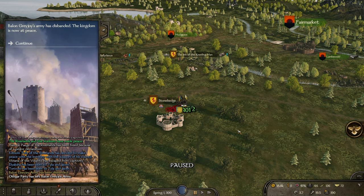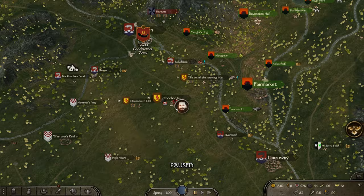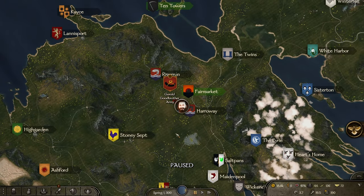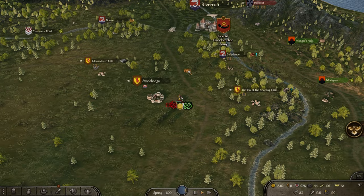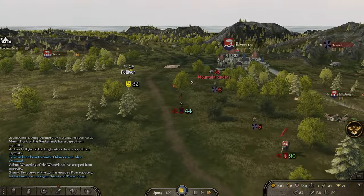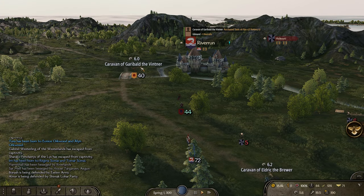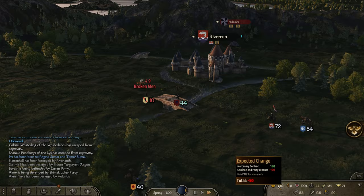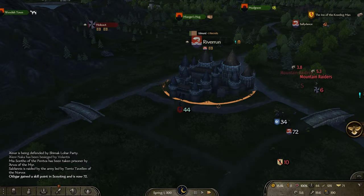We are at peace — that's just horrible. Why would they do that? The army has been disbanded. I'm very worried we will not be fighting in this war anymore. That means it's time to just do the stuff we've been doing — training our troops. We'll lose this mercenary contract.